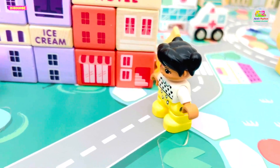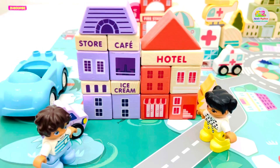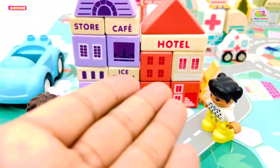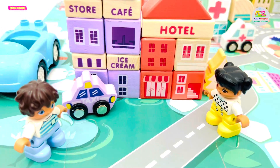Can you guess what place this is? This is the most favorite place of all the kids. We have an ice cream parlor, a store, a cafe and a hotel. Also, we have a taxi here for commuting people.